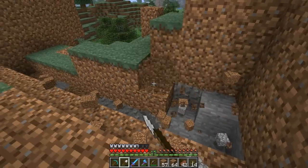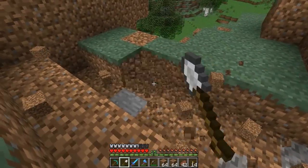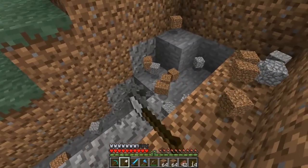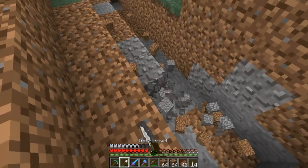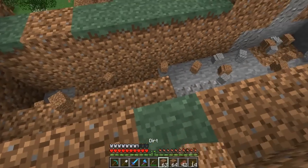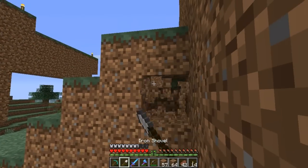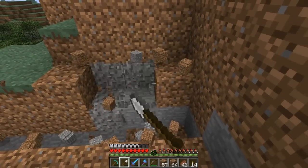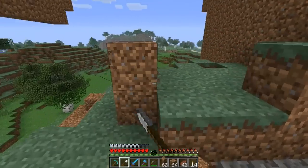All I know is that I have 12 ender pearls. I think I can make like 22. I believe I have 11 blaze rods, and I believe you get two — blaze powder? I don't know, but you get two of the things from the blaze rods, then you combine them with an ender pearl and you get the ender eye. So I'll be able to make 22 ender eyes.